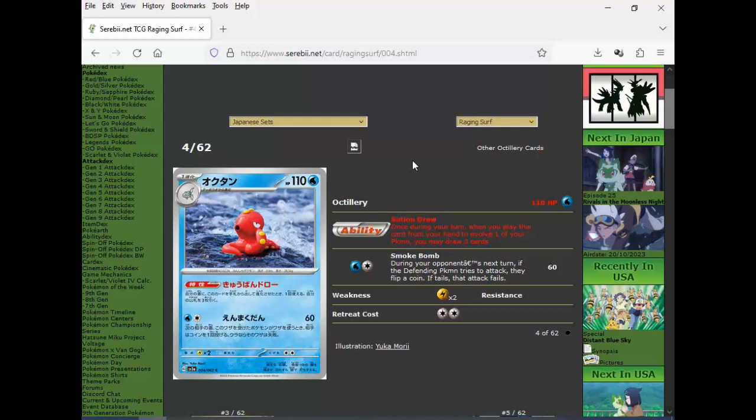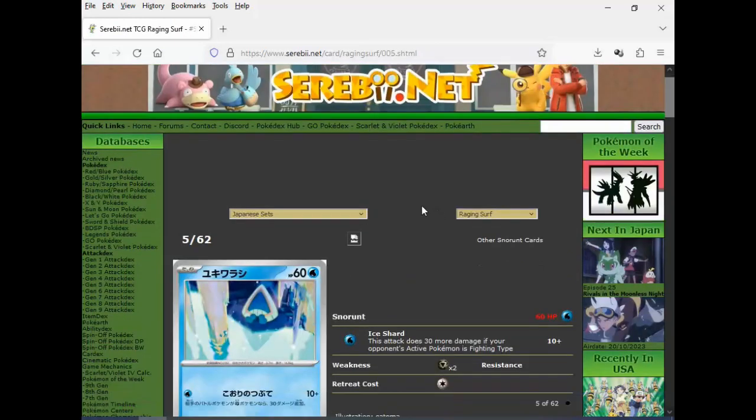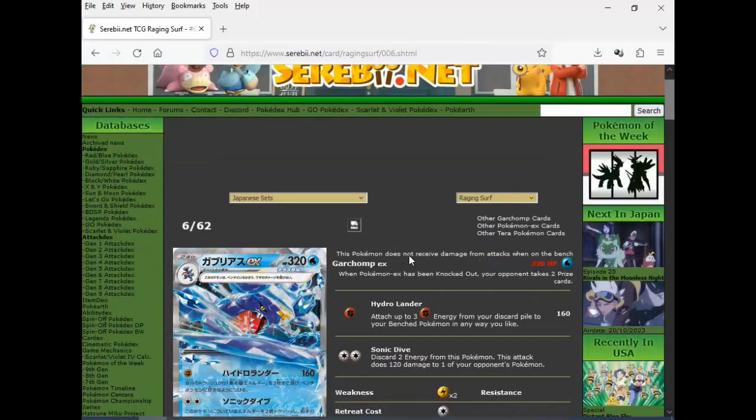And then the attack — next turn, tries to attack, flip a coin. Filler bullcrap. And we go into the Snorunt — water type, nothing special. Still low HP, like we are 20 years ago. And then we got Garchomp EX — wow, nice Delta Species vibes for sure. Reminded me of Salamence EX from Dragon's Frontiers. So Garchomp is a Water Pokemon because it's Terra.